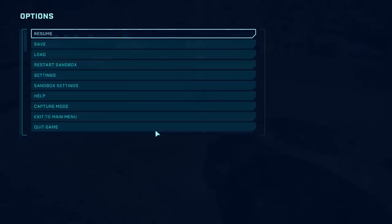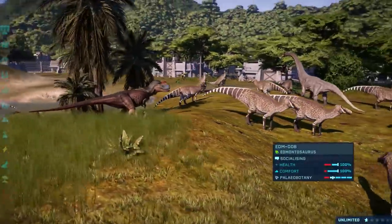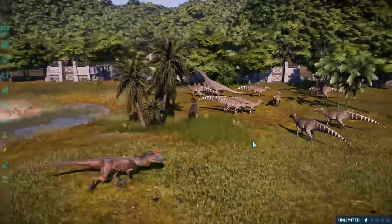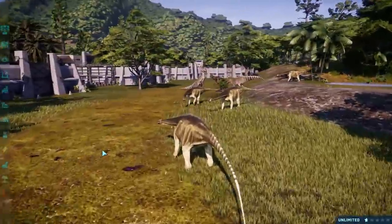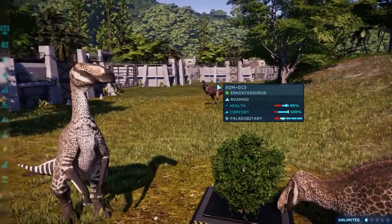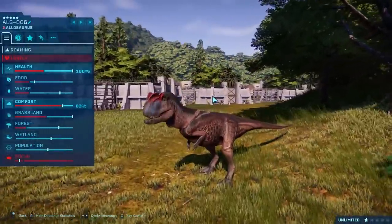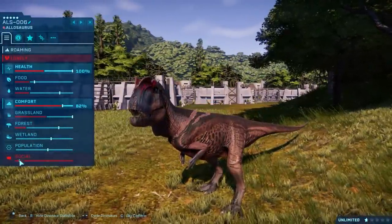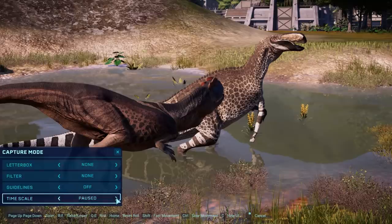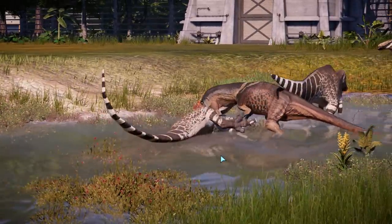Even though it's actually the herbivores making them overcrowded, they'd rather kill each other than take on them — some code needs working on. Look at the hip bones and ribs — that's nice. Health is dropping because they are so hungry. It's on normal difficulty so they should be hunting. It might be that there's just too many and they can't pick — like a kid in a sweet shop. But here we go — they got a kill!